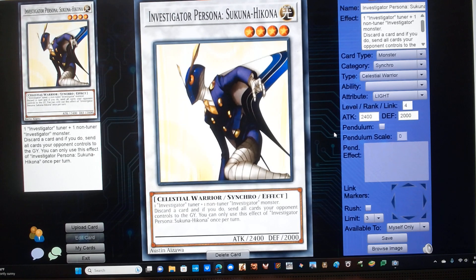Investigator Persona Sukuna Izanagi Kono. It's a level 4 light celestial warrior synchro monster with Red-Eyes stats. Requires one Investigator tuner plus one non-tuner Investigator monster, and has the following effect: discard a card, and if you do, send all cards your opponent controls to the graveyard. You can only use this effect of Investigator Persona Sukuna Izanagi Kono once per turn.